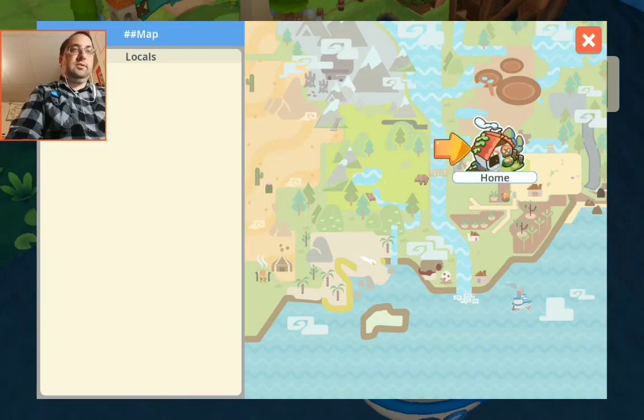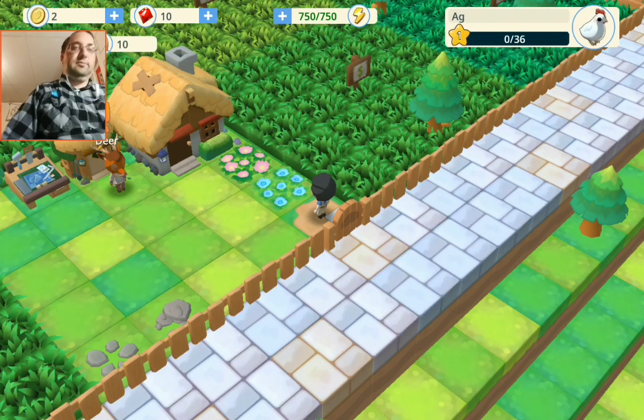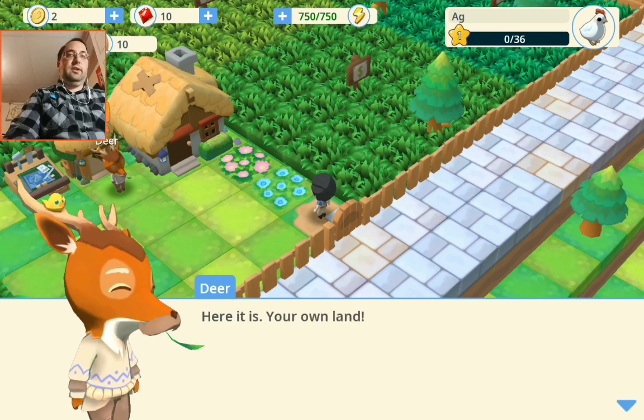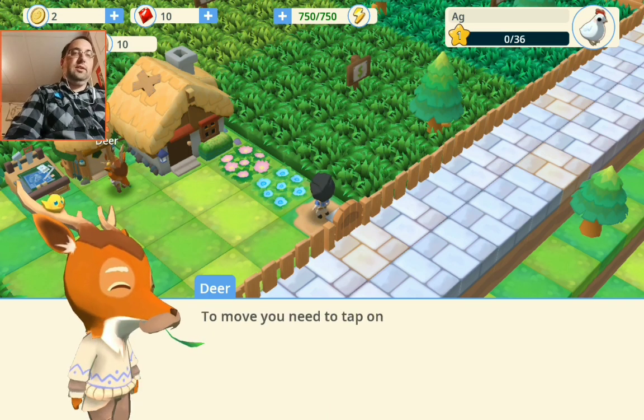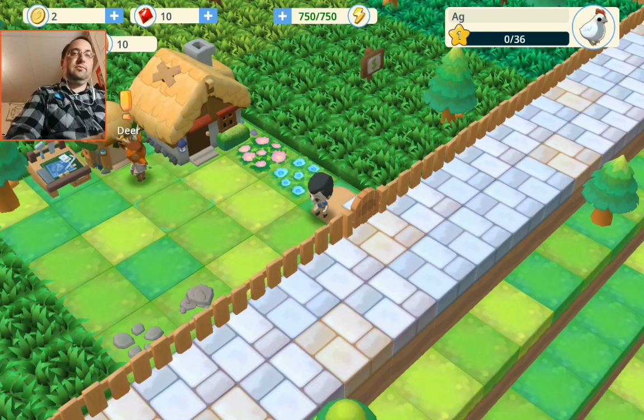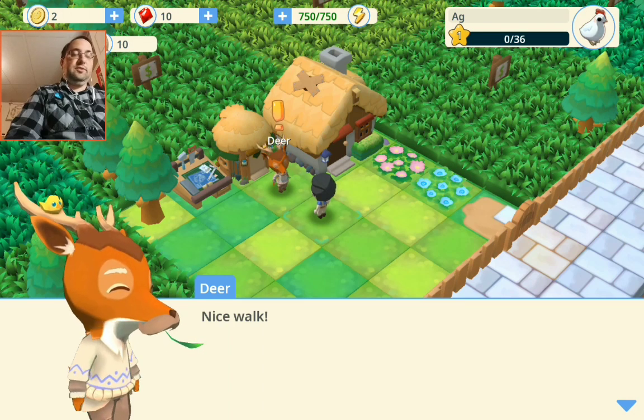Bus. Home. I have work to do. Here it is — your own land. To move, you need to tap on the tile. Try it. Here, take this seed and get started.